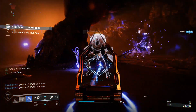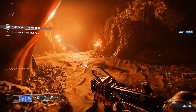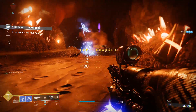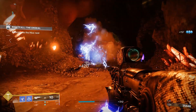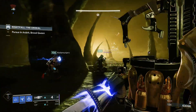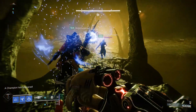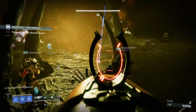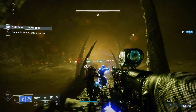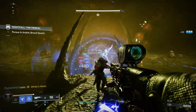Se sapete dove stanno per andare i vostri nemici potete anche piazzare delle trappole con l'anarchia: se sparerete due colpi si creerà una connessione e tutti i nemici che passeranno attraverso quella connessione verranno danneggiati. Se sono nemici con la barra rossa verranno eliminati in un colpo solo. Quindi contro i nemici potenti oppure contro i nemici semplici, l'anarchia è perfetta.